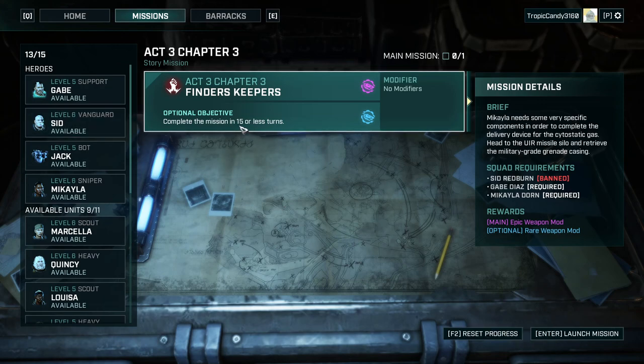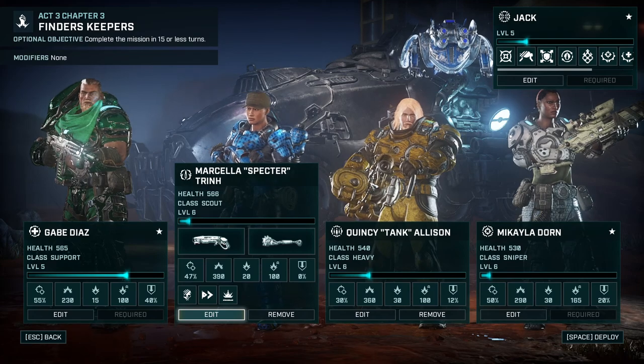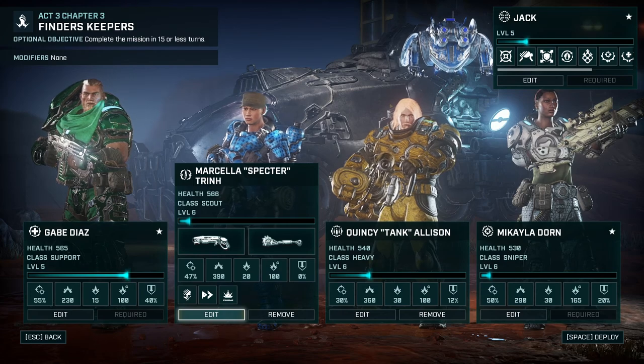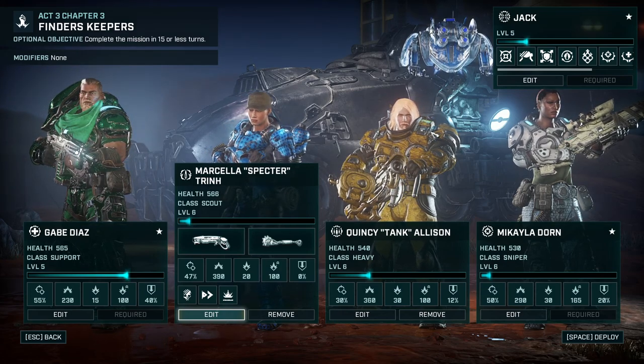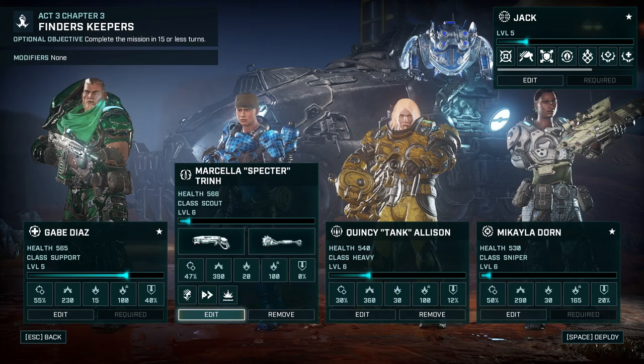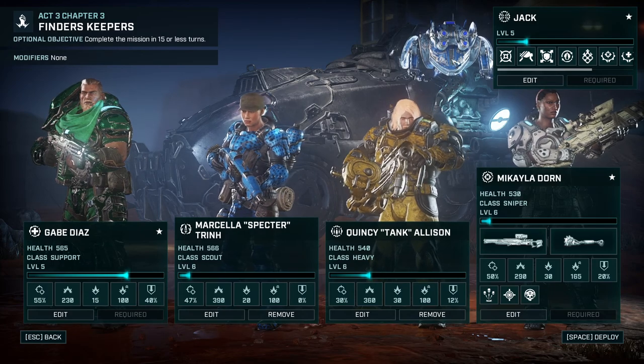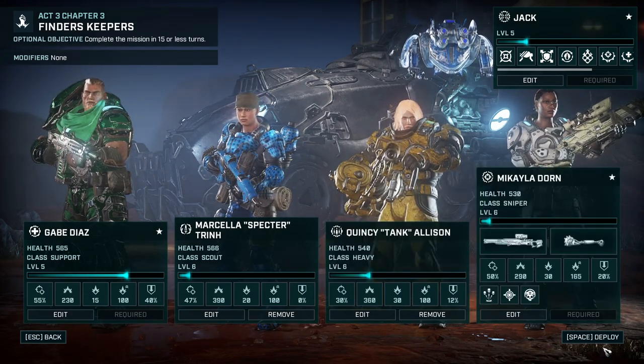We need to complete the mission in 15 or fewer turns. Mikaela needs some very specific components to complete the delivery for that gas we're trying to get, so Mikaela and Gabe naturally are going in. We can get an epic weapon mod and if we're fast enough we'll get some extras. So our Vanguard Sid stays at home. Spectre joins us, Tank joins us, and Jack is flying around doing Jack things as always.